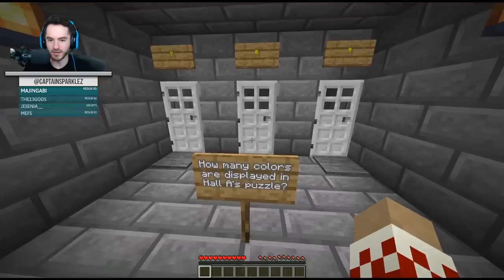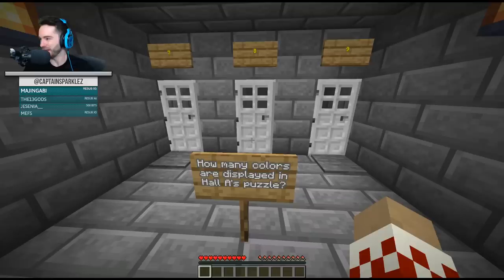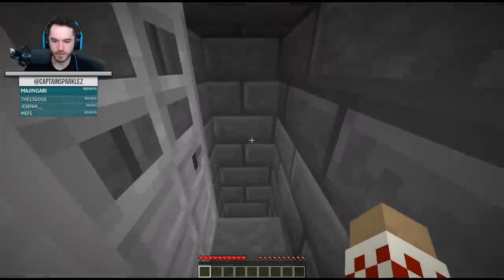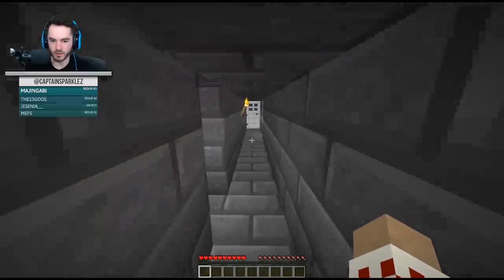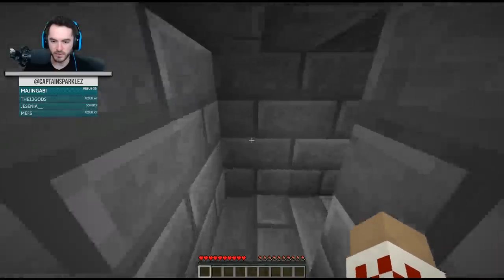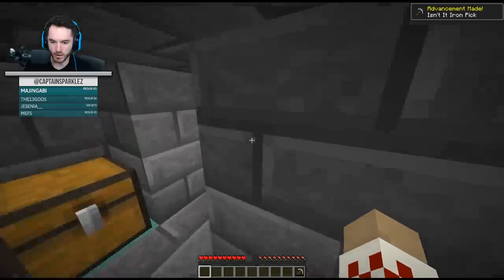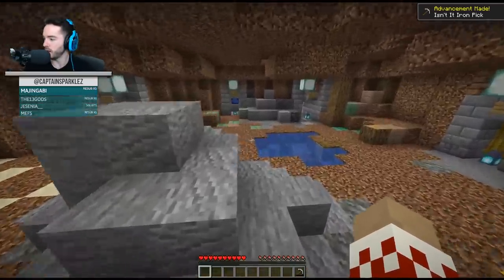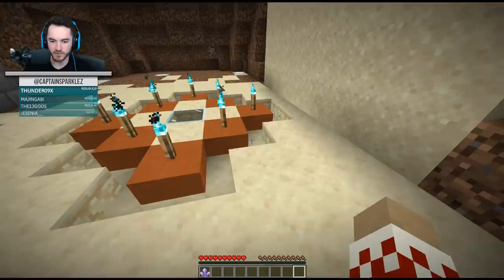How many colors are displayed in Hall A's puzzle? I think it was eight. Oh God, why these memory games? I think eight. Wait - was I supposed to go that way? Is this my punishment for getting it wrong, or my reward for getting it right? Pickaxe of Lekeke - it can break raw iron! We did it! It can break raw iron - this right here. We got the Amethyst Cluster! We can place it in the center.